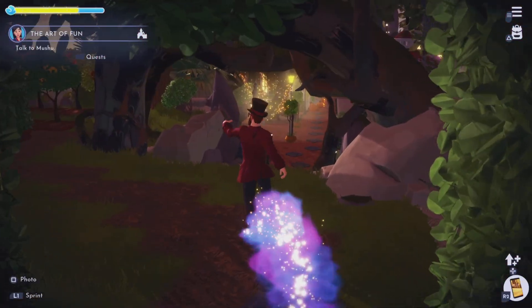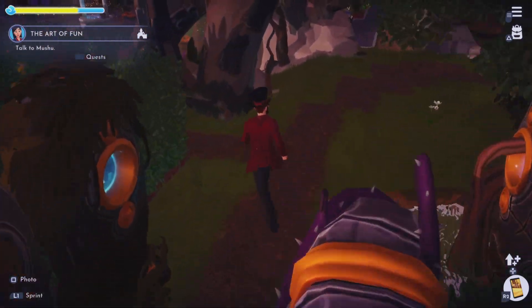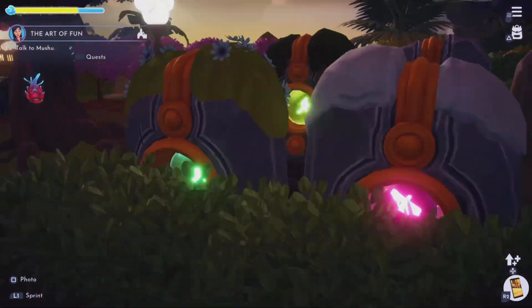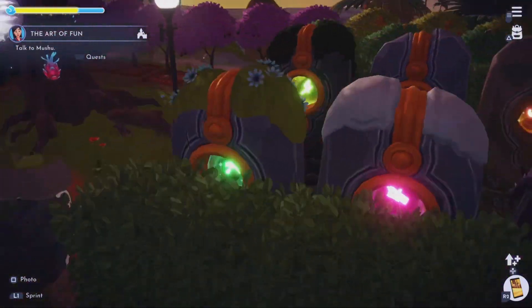Down here you can see a little tease into my build — we have the little graves or little tome areas, which is pretty cool. There are also some pillars here; I don't really know where to put them so they're kind of just here. If anyone has any cool ideas, let me know down below.